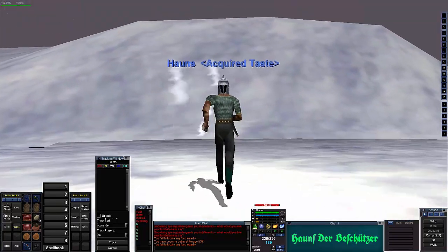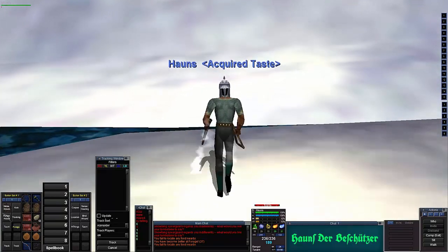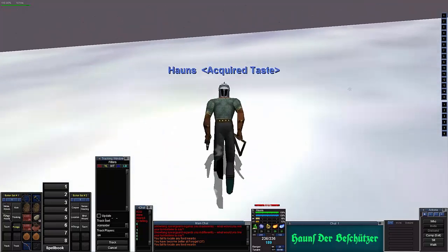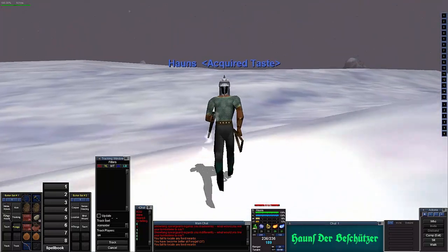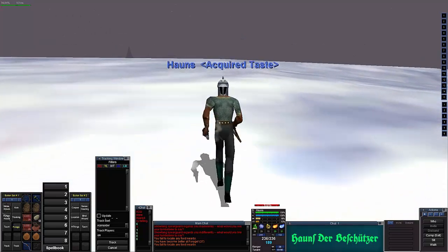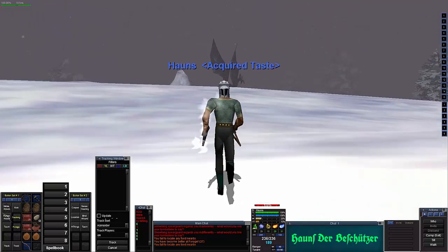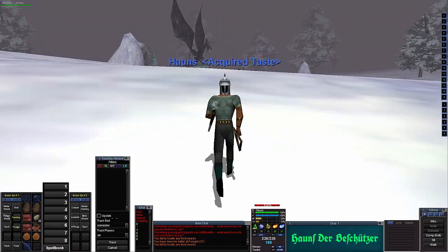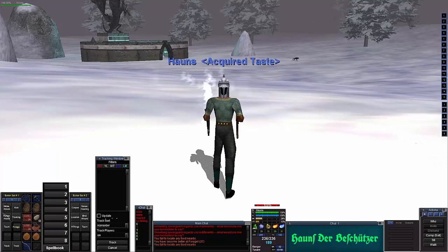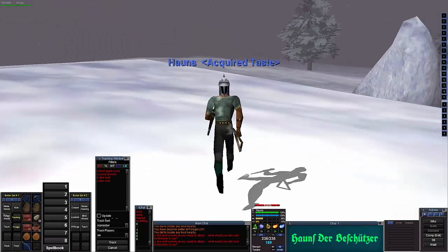Once we get out of this hill here we are going to find a dragon ring — it is where all the druids and wizards can port to. I will never use a port; it is not my style. It is also surrounded by very mean things. Look at the little dragon statue there. There are also little dire wolves, and they are very threatening to us.